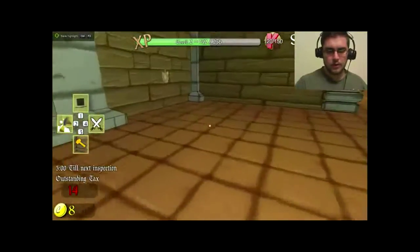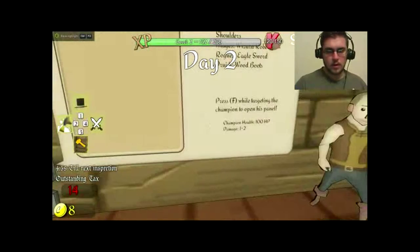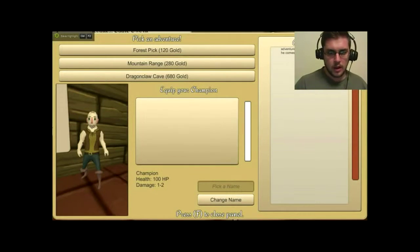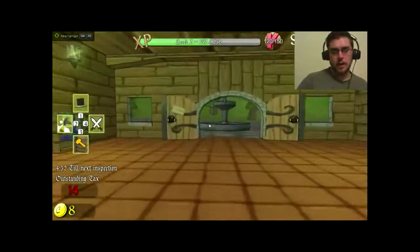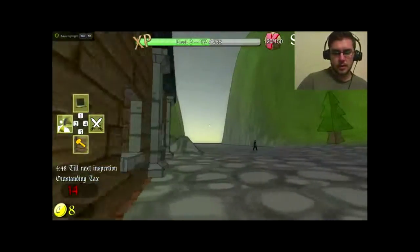Now I can just press E to open it whenever. So this will be day two. I'm pretty sure I can also send this guy out on an adventure and he can go get things for me. So let's hope for that in the future.